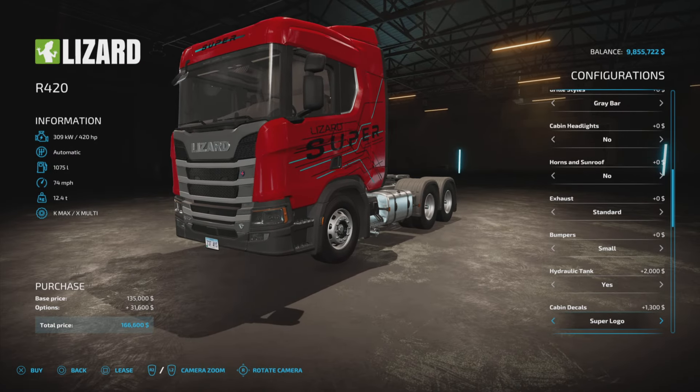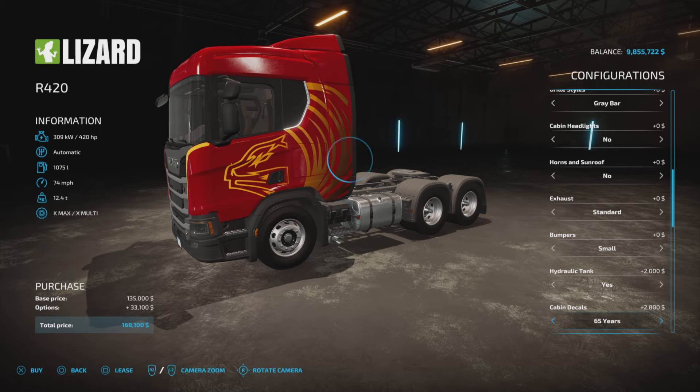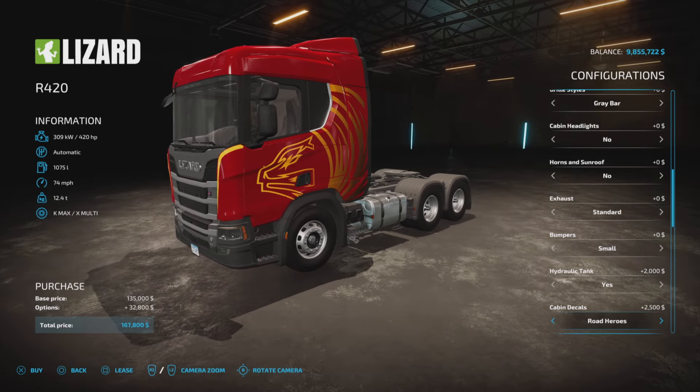Here we go — cabin decals. Super logo, blue, fun edition, road heroes, 65 years, or no. Something was corrected there. They do look pretty nice.